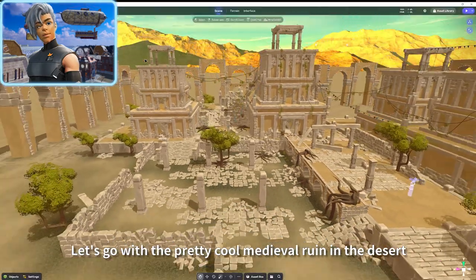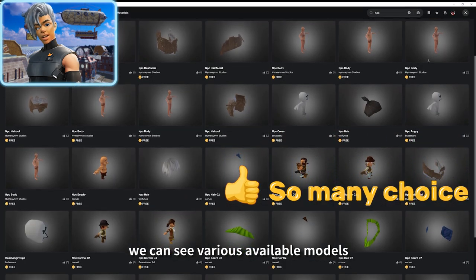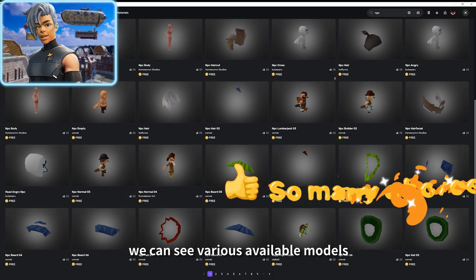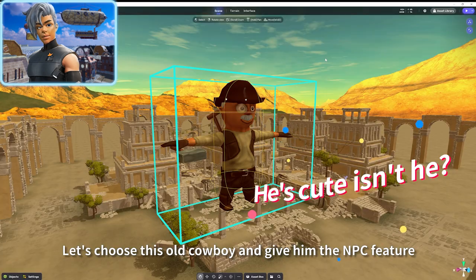Next we need to add an NPC who will give us the quest. In the asset library we can see various available models. Let's choose this old cowboy and give him the NPC feature.